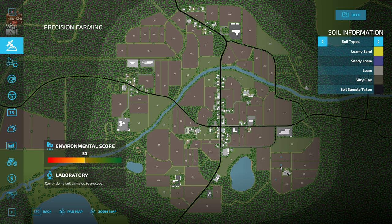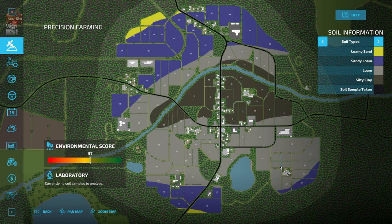This map does have a custom soil map. Let's come back to our precision farming screen and take a look at how that custom soil map is applied to these fields. In the center of the map we have a big section of silty clay. On the outside of that, a round area of loam, then beyond that sandy loam, and then little slivers of loamy sand all the way to the northwest and a little bit down to the south on field 76.